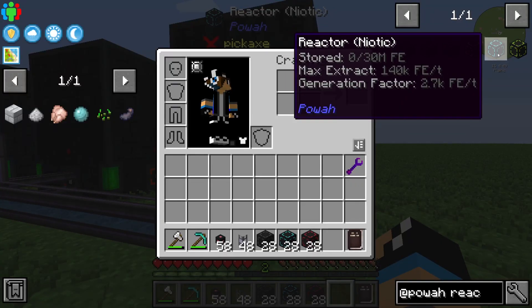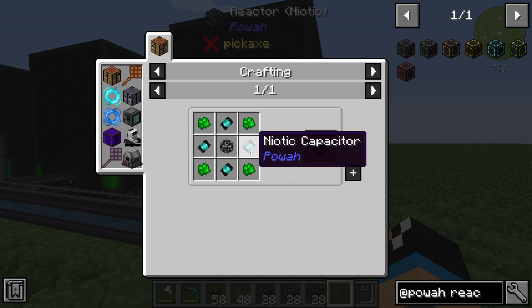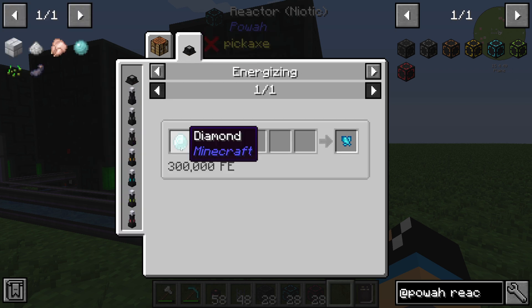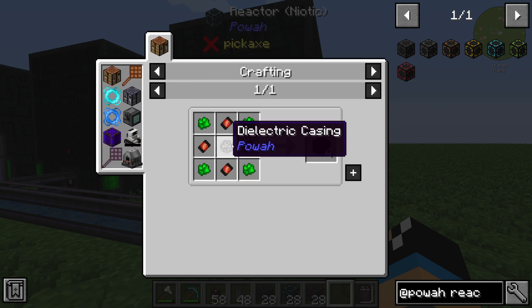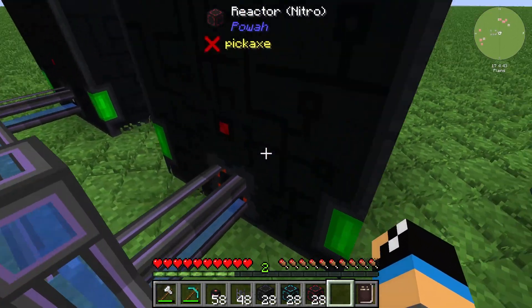I chose to highlight the Niotic reactor because it is really simple to craft. You need a Dielectric Casing, a Niotic Capacitor, and the Capacitor only requires a Niotic Crystal. The Niotic Crystal is obtained by putting one Diamond into the Energizer from Power. In contrast, the Nitro reactor requires a lot of resources — including a Nether Star, which is hard to obtain.